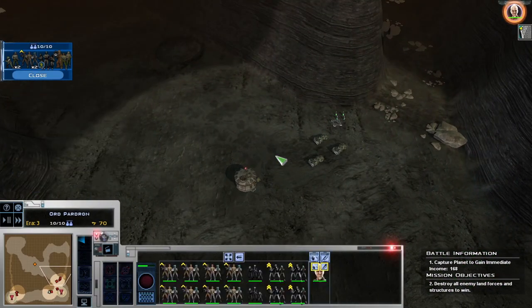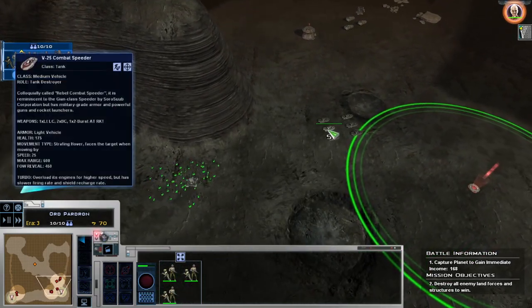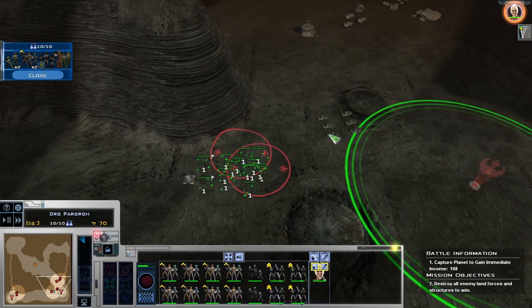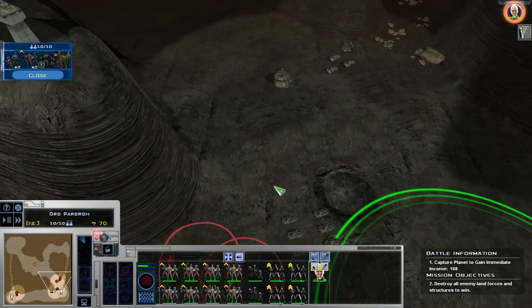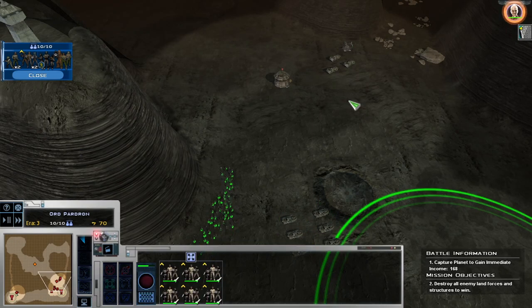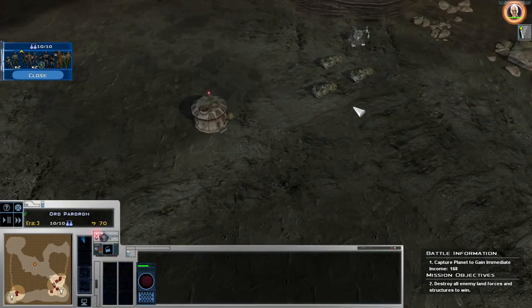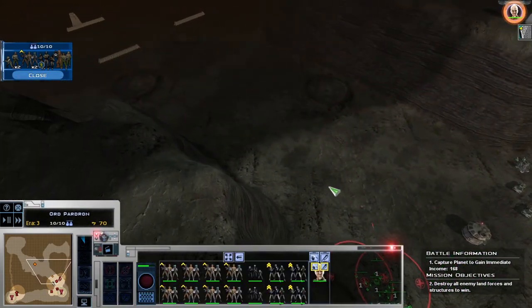Group One, is Group Two with you? It's good that they're actually there to help defend in case they do evil sneakies. Group Four, I don't think you're really needed. Group Five, what's Group Three? I don't think you're really needed either. So Group Five, you're gonna become Group Three. Group Six, you're gonna become Group Four to kind of help things out. I don't really need my scouts anymore — I kind of claimed the stuff I wanted to claim.